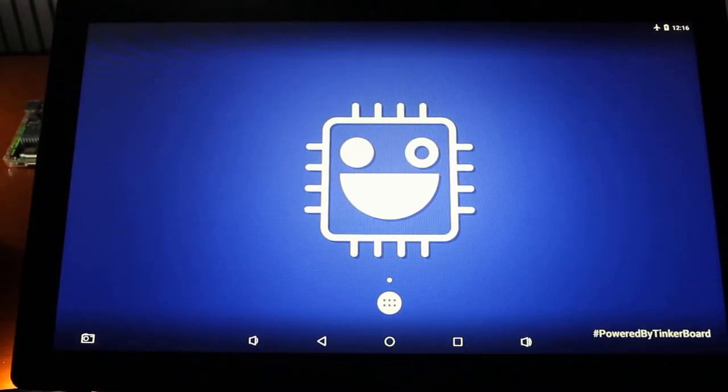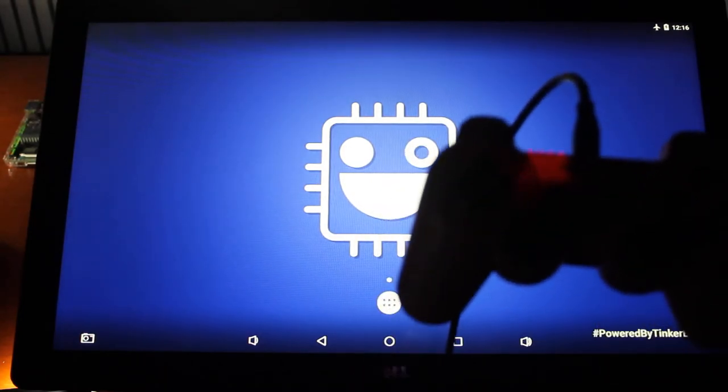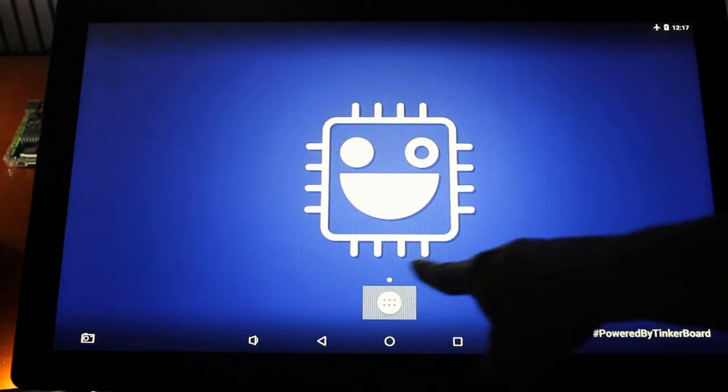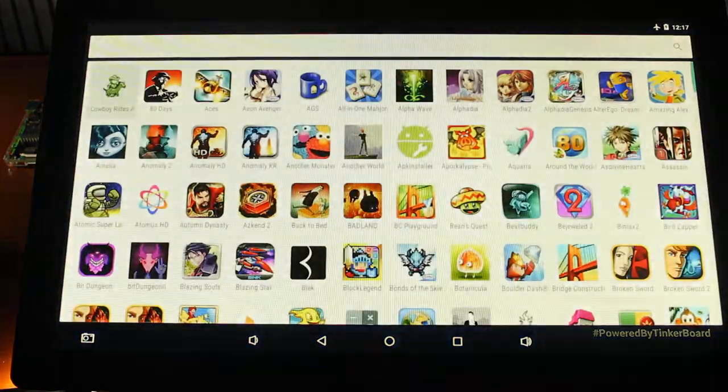Hey guys, welcome back to TinkerTalk. Today I'm going to show you a couple of games for Android on the tinkerboard that require a controller to play. They're both free games, but you need a controller, so they don't work on a touch device — not just the tinkerboard, but on a phone or any other Android device. We're just going to use a standard PS3 controller, wired via USB to the tinkerboard. When you're using a controller you'll notice a little square indicator on screen, whereas with a mouse you see a cursor, and touch is standard touch.